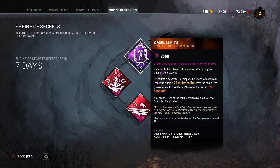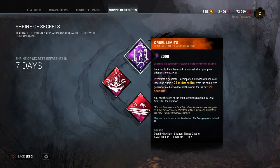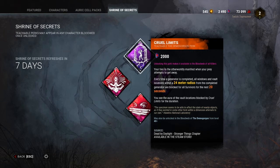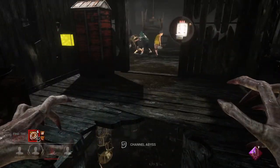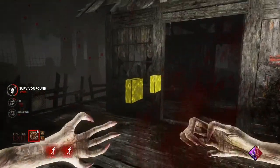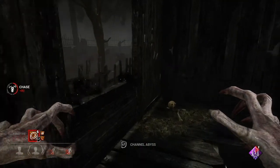Next up we've got Cruel Limits, and the Shrine really loves some window perks this time. Cruel Limits is a Demogorgon perk. Basically, what it does is when a gen is completed, all windows and vaulting opportunities — not pallets — are frozen. It's basically a Bamboozle, but it's an AoE shotgun blast around the area. This is really great on small maps. Just as soon as a gen is done, all the windows in the area are now blocked. On bigger maps you're really not going to see the value, but it can really do some damage on a small map.